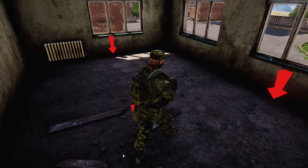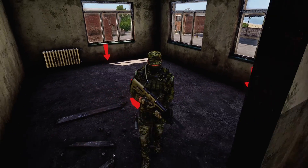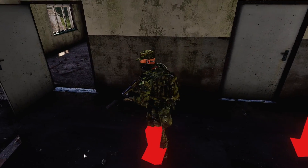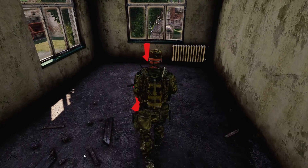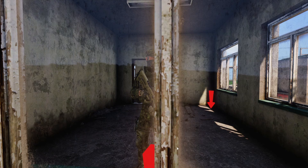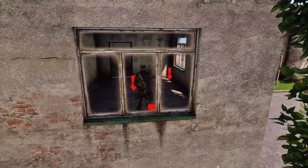I don't like the idea that they walk through the doors like that. I wish it was more realistic where they actually reached out with an animation to open the door, turn the knob or handle. I do like that they come up to the windows like that.